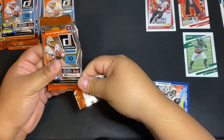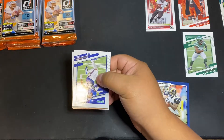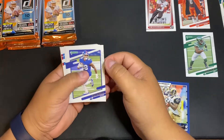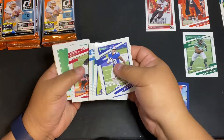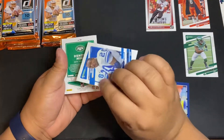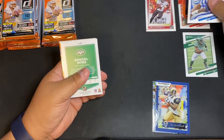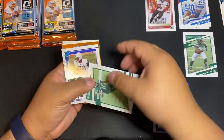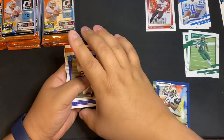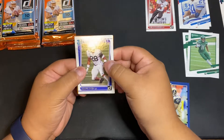These actually came out at retail already — saw a couple of folks rip some blasters. It's always the East Coast and Central that gets them first. Hopefully our local Walmarts will have those in the next week or so, and Target should be dropping this week. Yeah, looking at the teams — Jets and a couple others are the short prints. Odafe Oweh for the Ravens.